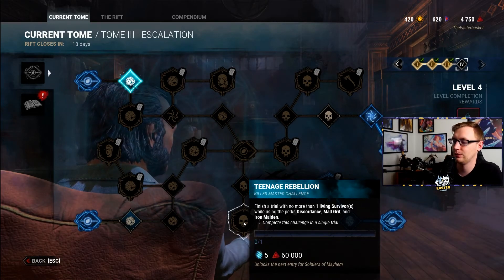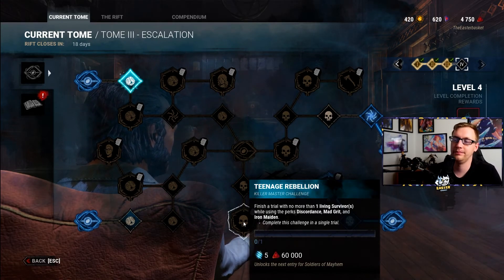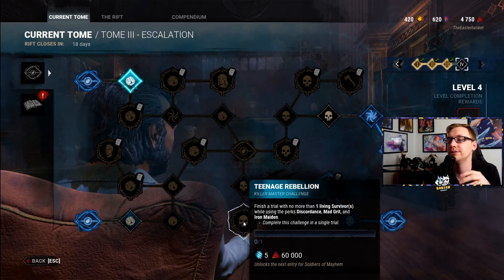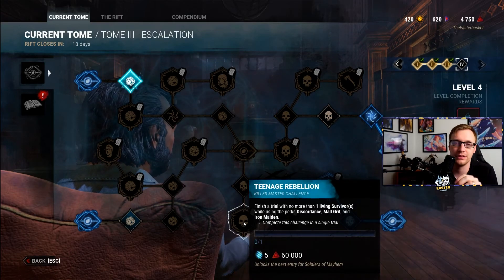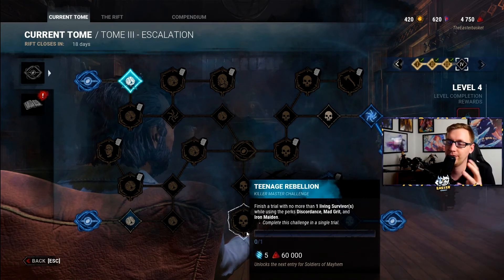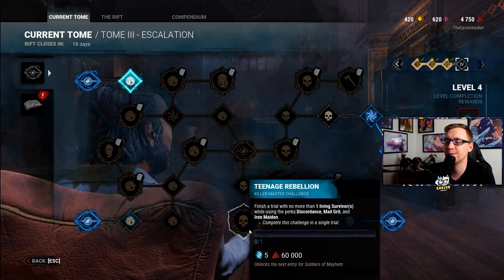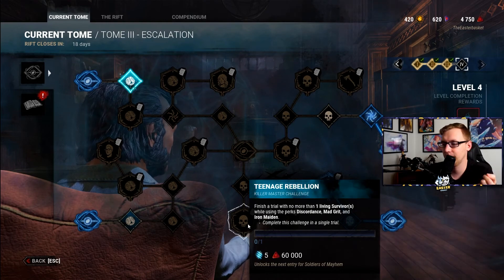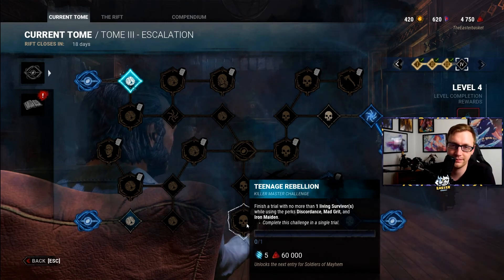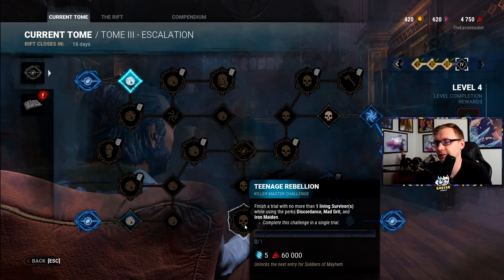Teenage Rebellion: finish a trial with no more than one living survivor while using the perks Discordance, Mad Grit, and Iron Maiden. Luckily, one of Legion's perks is Discordance, which is an information perk, meaning you can use Barbecue and Chili, Enduring, Brutal Strength, or a whole bunch of fourth perks to get this done. If you really wanted to, you could throw No One Escapes Death in here — especially if you're missing just that one survivor towards the end and think two might escape. Just use No-Ed if you're really concerned about getting this done, especially as a newer player since it's a neutral perk.